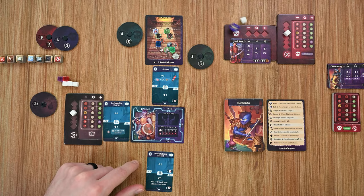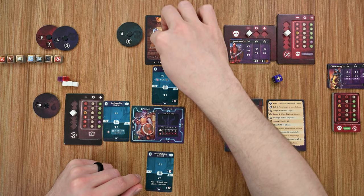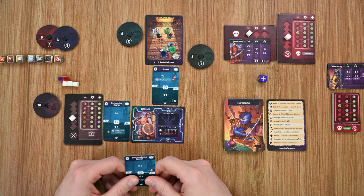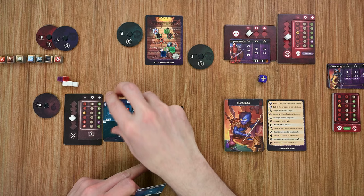The guards now activate. The green guard attacks with a plus modifier — two damage minus my one defense — I drop to ten. The other guard moves two spaces and gets adjacent but can't attack yet. Modifiers move down. With only one card left in hand, I basically have to rest this round. I discard that card into the discard pile and must decide between a short rest and a long rest.